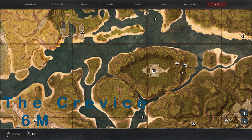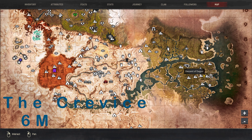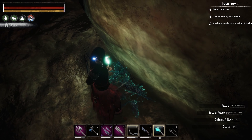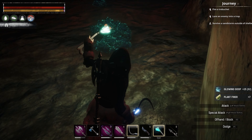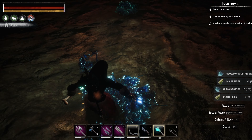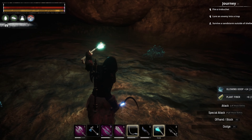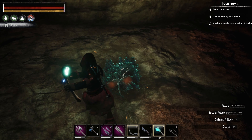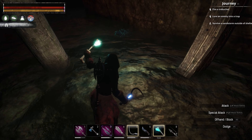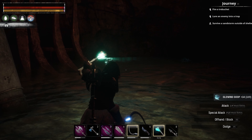Hey hey hey fellow exiles, so today is all about silver ore. Leave me a comment and let me know where your favorite place is to get silver ore. I started out in the Crevice, and if you just go through the Crevice towards Descent of Dagon, this is where you'll be. There are a bunch of glowing bushes to get glowing goop through here, as well as silver ore at the end.